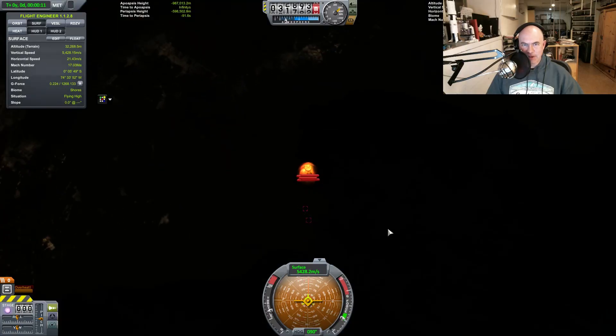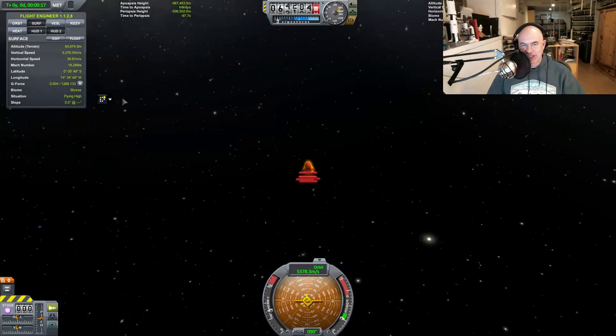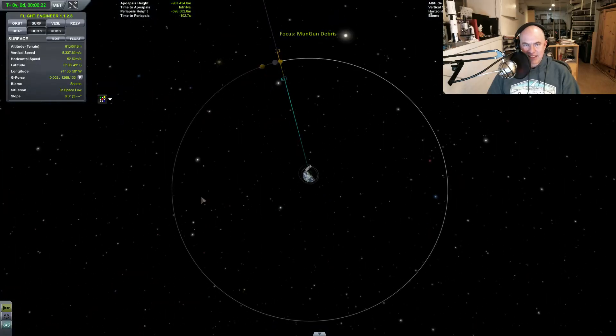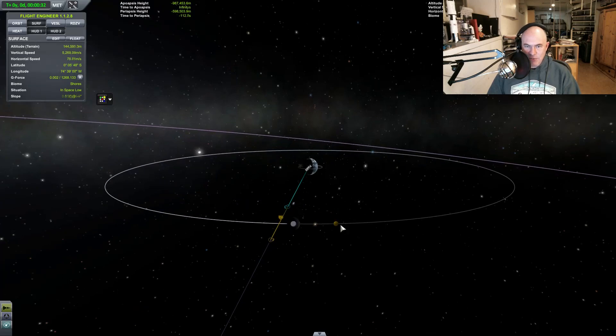Heading upwards at about five kilometers per second - we've totally shot through the atmosphere. Now the question is how close will we get to the moon? We're going to fly past the moon at 1,500 kilometers, because by the time we get here the moon will have moved there.